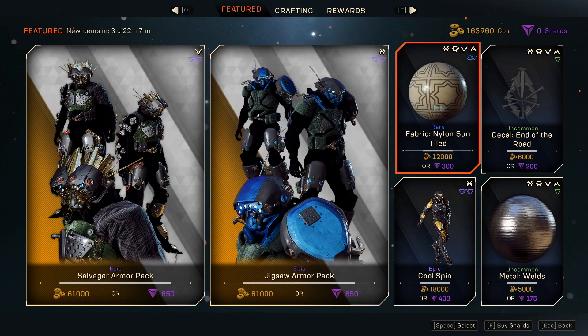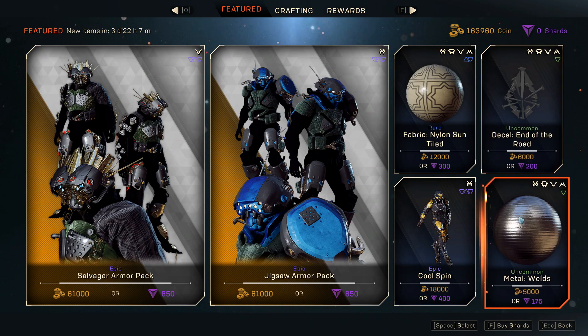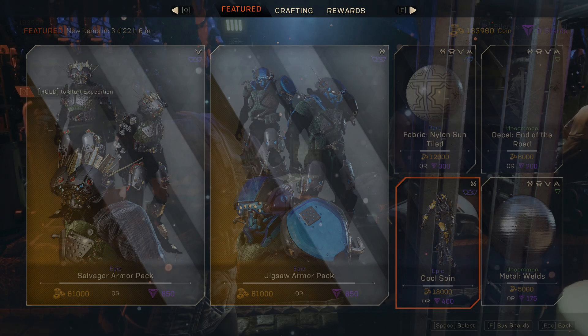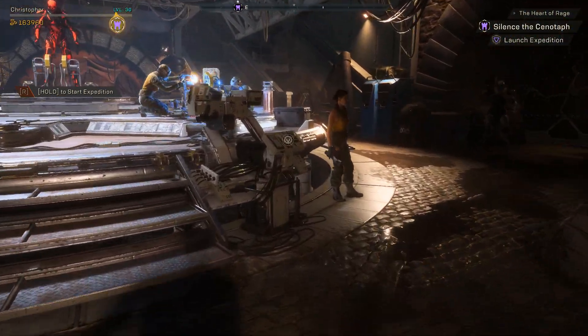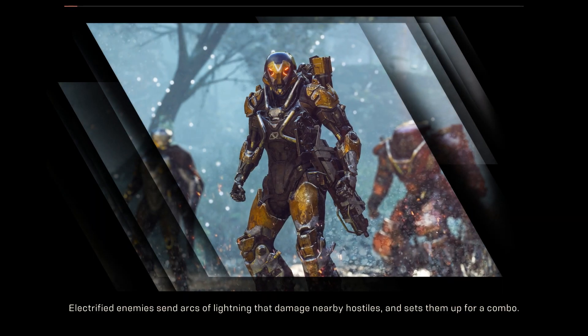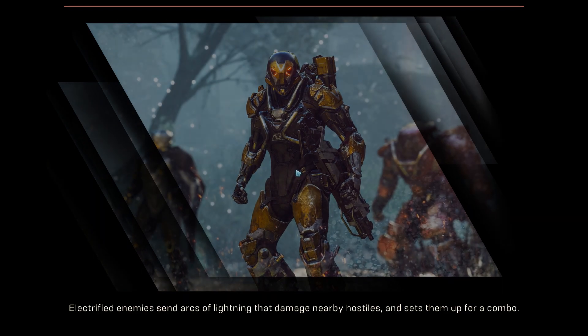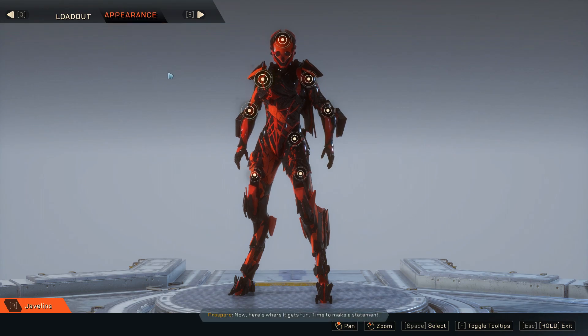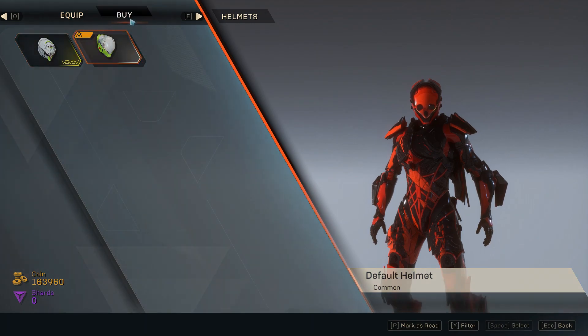We also have a fabric nylon sun decal, metal welds, and the cool spin emote. We're going to check all of this right now. I think this is going to be a two-week thing — probably this week we'll have armors for the storm and the ranger, and next week the interceptor and the colossus. Let me first check if that's the case.